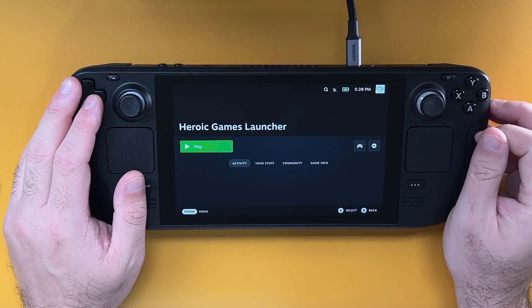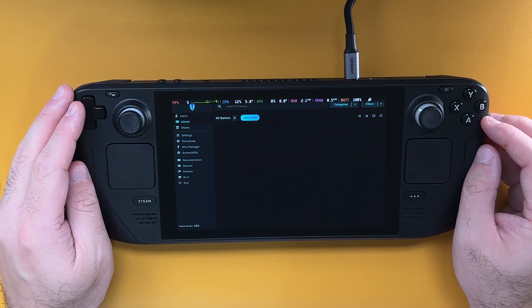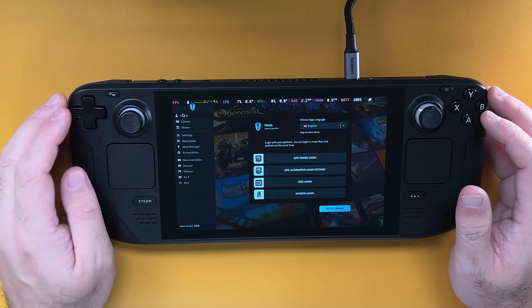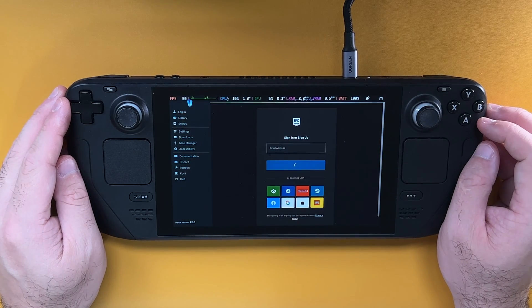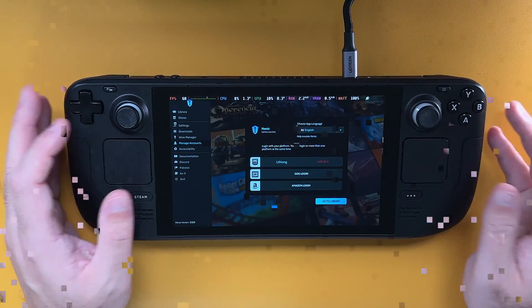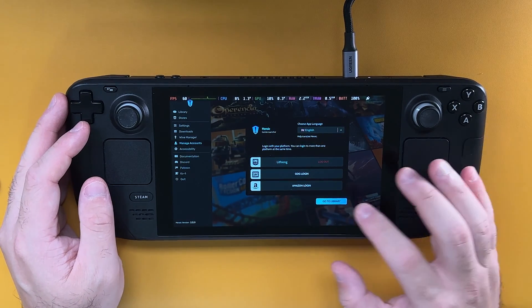Tap A to go into it. There's the launcher — your screen might look a little different to mine. If you see the login screen, you just need to tap on login. This is the screen we use to sign into our Epic Games account, so tap on Epic Games login. Sign in with your credentials and come back once you're signed in. Back on the login screen — I'm logged in and from here you can tap on go to library.